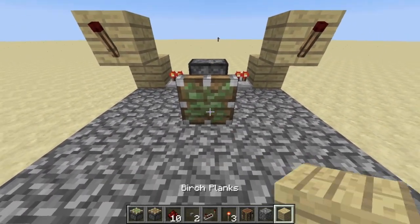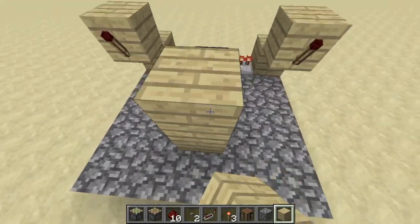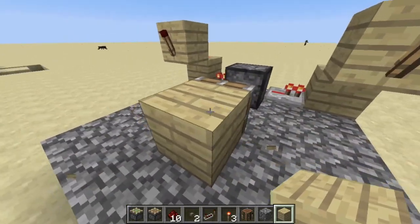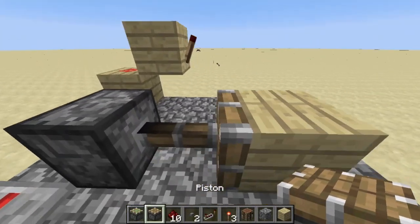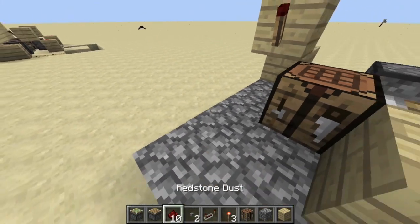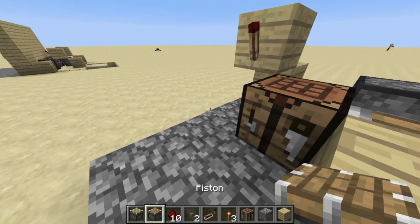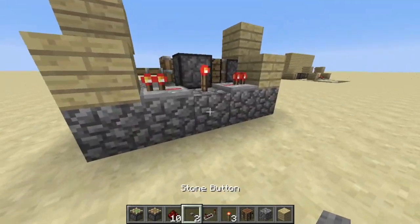Place the sticky piston there. Place your desired block of choice — whatever you want the wall to be — so I'll just do planks. Then take your piston, shift-click, and put it on the edge like that. Put your crafting table and the piston there.